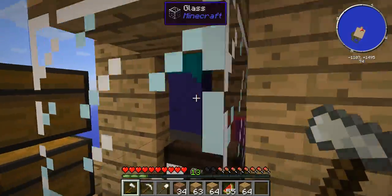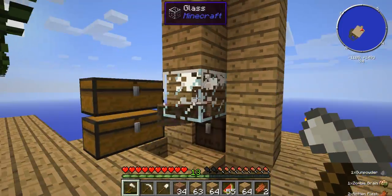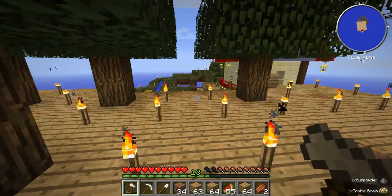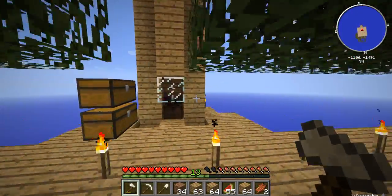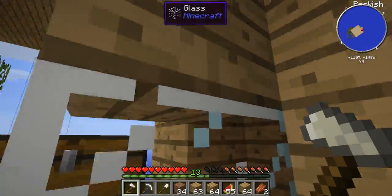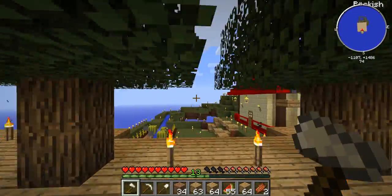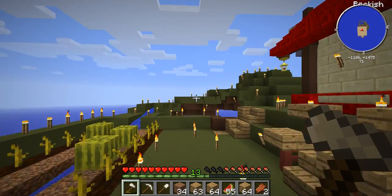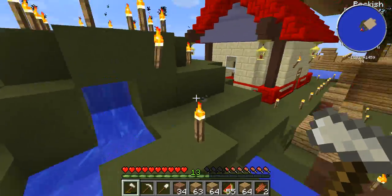I'm doing pretty well on this farm. Unfortunately there are all these mobs right here that survive with like half a heart — no matter what, if they fall, they survive with half a heart or even more. So it's literally impossible, and sometimes I just have to come here and kill them. I left this farm overnight once and there were like 50 mobs in there with half a heart, which was pretty freaky.